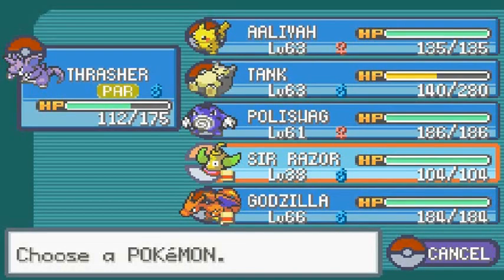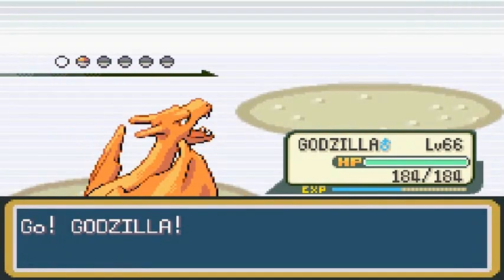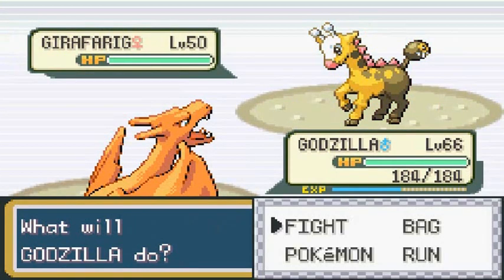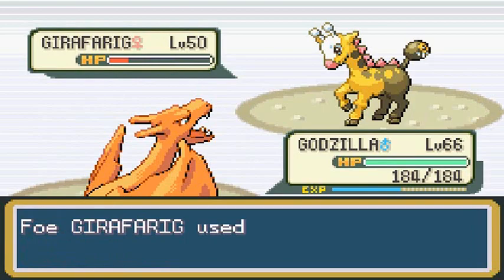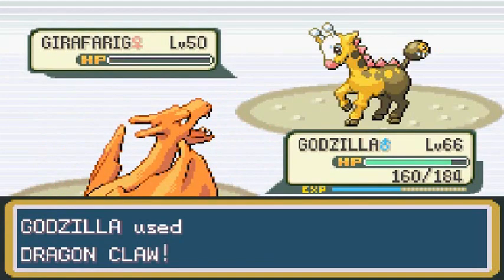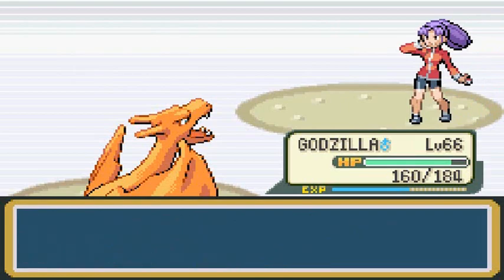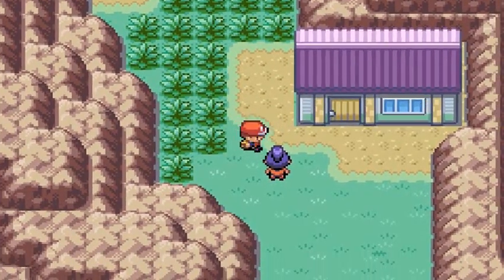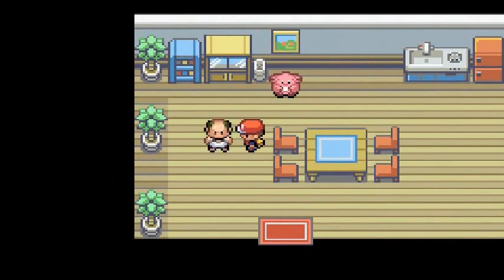Next up is Girafarig — you can actually capture this Pokemon too. I'm going to use Godzilla to destroy everybody. Dragon Claw. I'm still trying to figure out what team I should use for the Elite Four battle. I kind of want to use a whole new team that might exclude Godzilla, but then again he's one of my favorite Pokemon, so maybe I'll keep him.